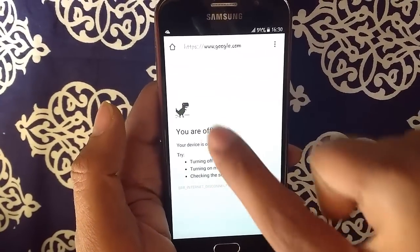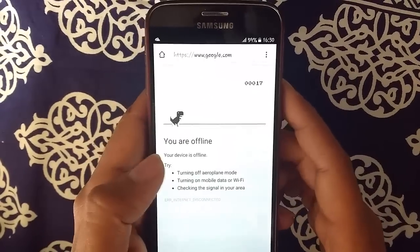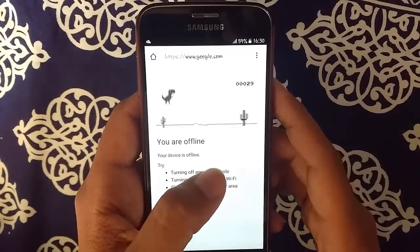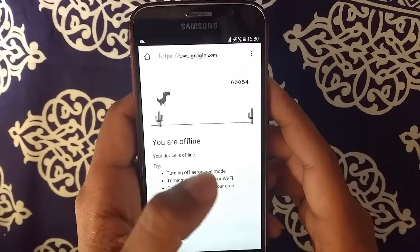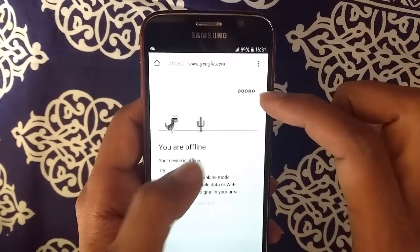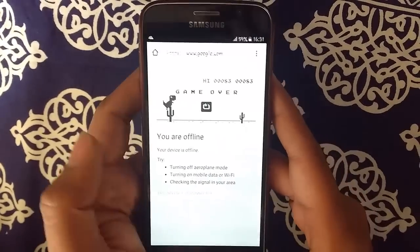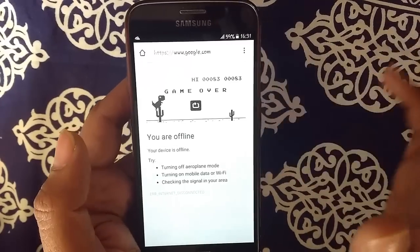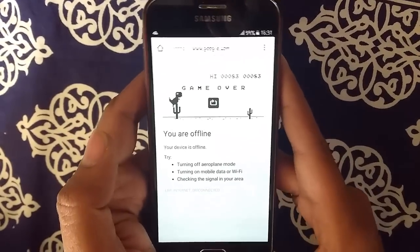So when you see a little dinosaur here, you just have to click the dinosaur and it will start running. This is basically a game and this is how you play it. The farther the dinosaur goes, the speed of the game increases eventually, and this is where you see your score. When you exit from Google Chrome or go online, the high score will be wiped out, so there is no point in saving the high score. But it's a cool trick.